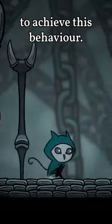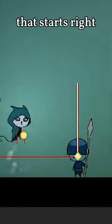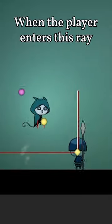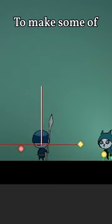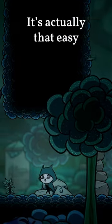But I used a very simple trick to achieve this behavior. Normally, the enemies in my game have a ray with a certain length that starts right at their center point. When the player enters this ray, the enemy switches to their active state. To make some of them seem smarter, though, I just move the origin point of the ray a little behind them. It's actually that easy, but...